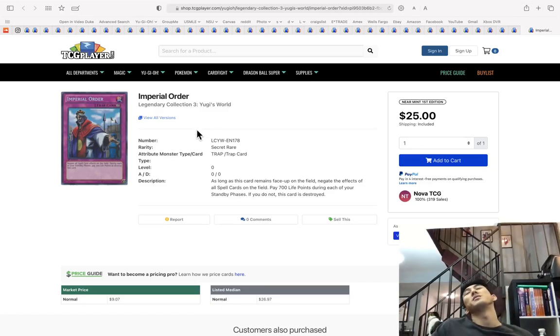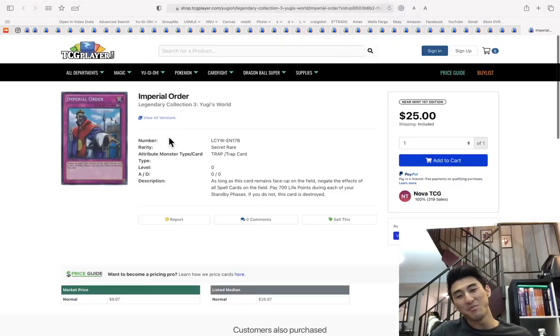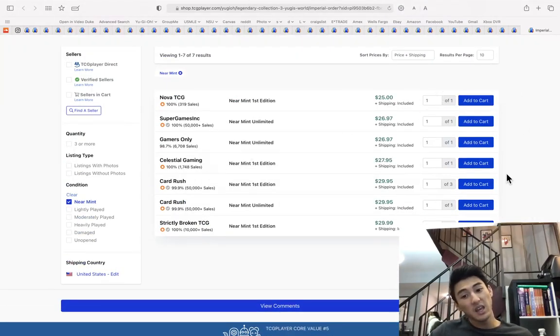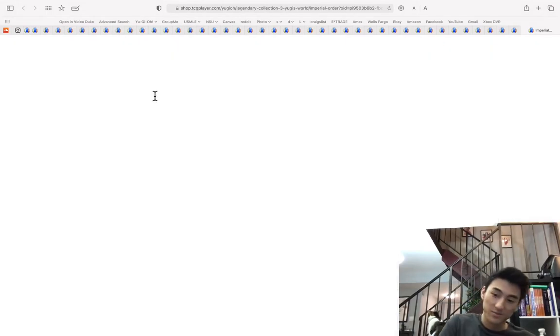Imperial Order secret rare from Legendary Collection 3 Yugi's World is $25. I got this thing for freaking seven bucks — I'm so happy about that.